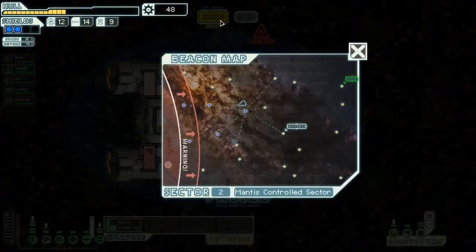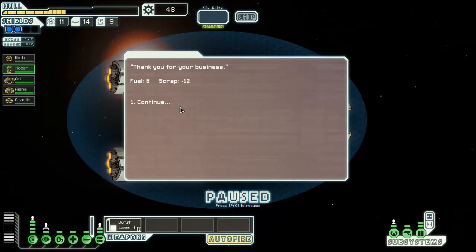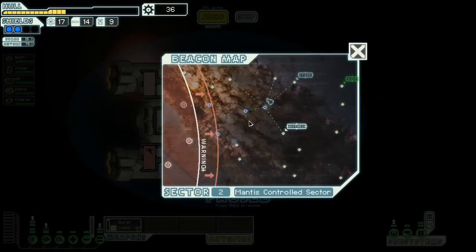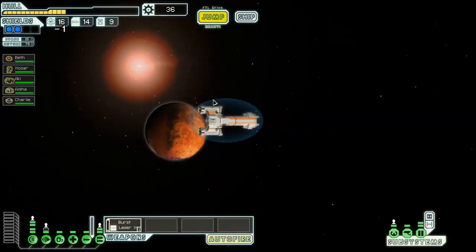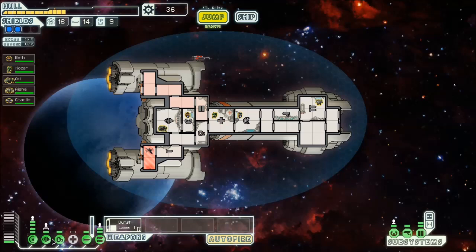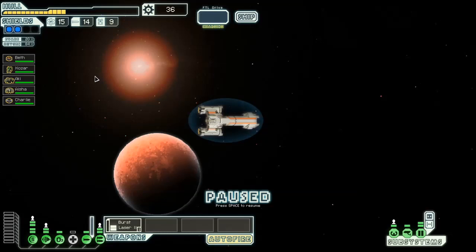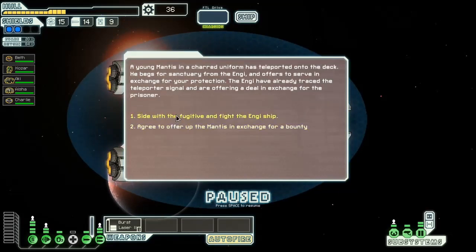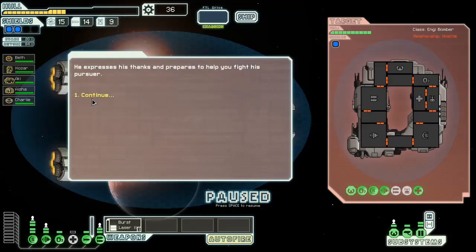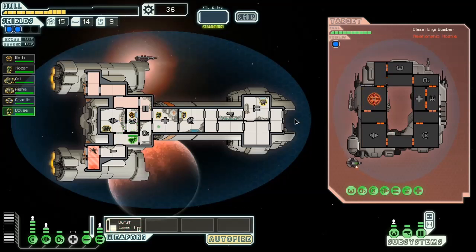Still running into an unusually high amount of hazards. We are just going to see if we can happen to run into a store. I'm going to buy six fuel for 12 scrap - that's a deal you always want to take. Except it's probably going to keep me from getting to the store. So we're going to jump back and try and hit those three, farm as much scrap as we can. I'd love some long-range scanners. I side with the fugitive and fight the NG ship. We have two Mantis - all we need now is a boarding crew. And they have a burst laser too, so they are a little terrifying.